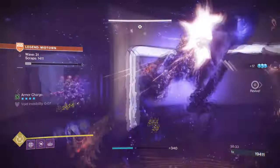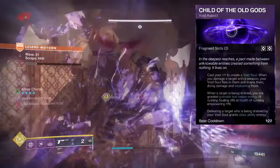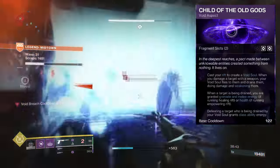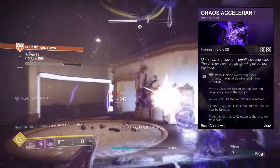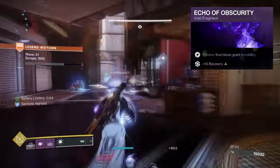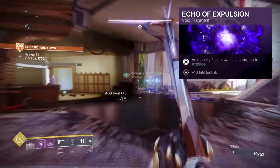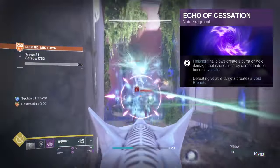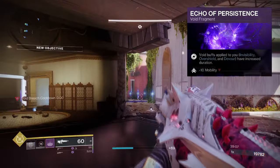For Aspects and Fragments, you're going to want Child of the Old Gods, where upon creating a rift you'll cast a Void Soul. Damaging a target with Void Soul will drain them and give you back grenade, melee, class ability, and health. Chaos Accelerant, where overcharging your magnetic grenade releases a short-range blast. Echo of Obscurity, where finisher final blows make you invisible. Echo of Expulsion, where void final blows cause targets to explode. Echo of Cessation, where finisher final blows cause nearby targets to become volatile. And Echo of Persistence, where void buffs applied to you are increased.